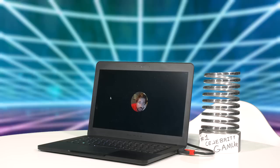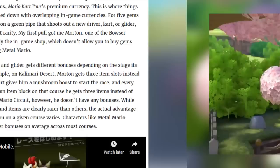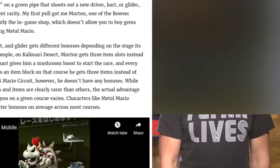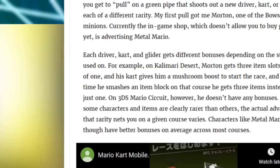All drivers and karts are not created equal in Mario Kart Tour. They've got small, medium, and large drivers, and the karts and bikes are all very different in terms of stats, but there are some major differences in the mobile game. Different drivers and karts will have different bonuses depending on what course you're on. As Kotaku noted, in the Kalimari Desert level, Morton gets three item slots instead of one, his kart gives him a mushroom boost to start the race, and every time he smashes an item block on that course, he gets three items instead of just one.